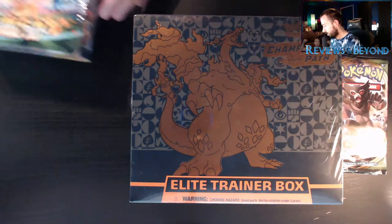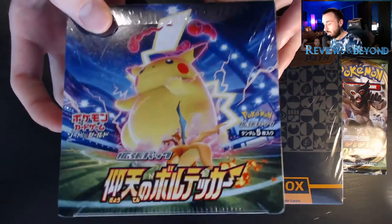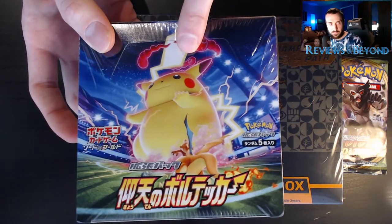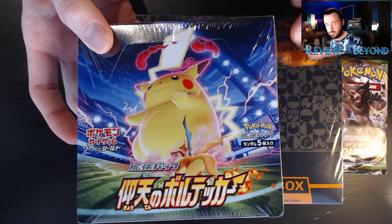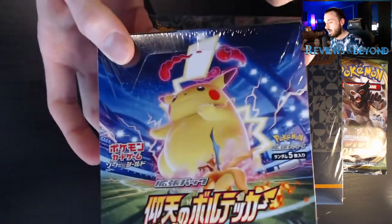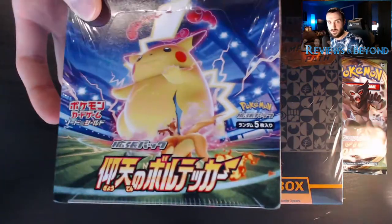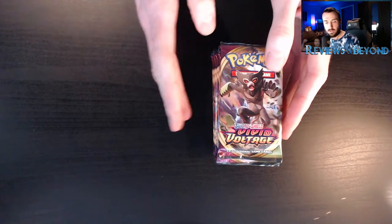I almost don't even want to open this Japanese box — it's such a cool box and it came in perfect condition with bubble wrap. I'm definitely keeping the box. There's a special promo card, a Gigantamax Pikachu, and it's a $160 card. There might be a promo pack inside with it, but I heard it's really rare. I have a feeling I'm going to be lucky today — at least I'm getting the VMAX Pikachu.